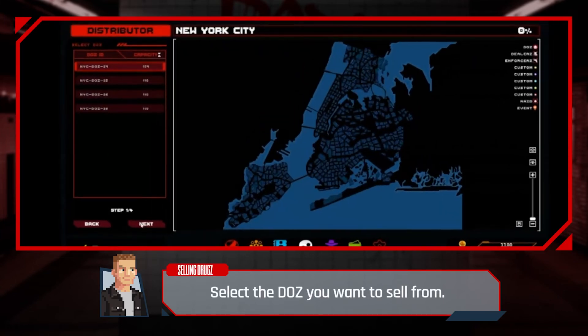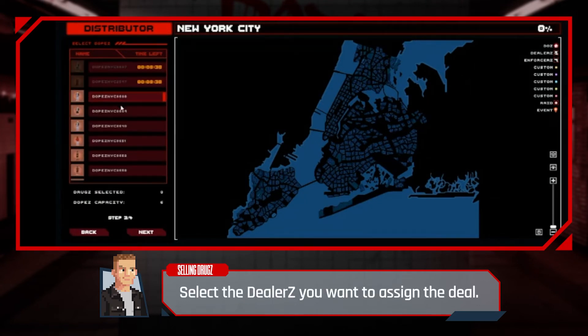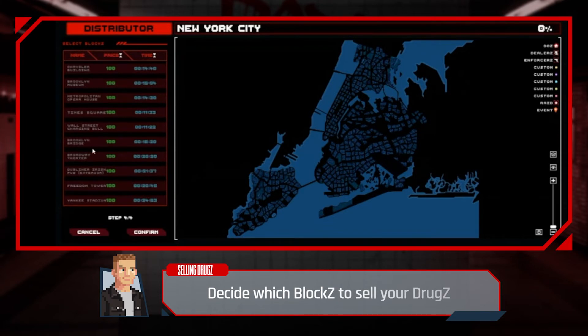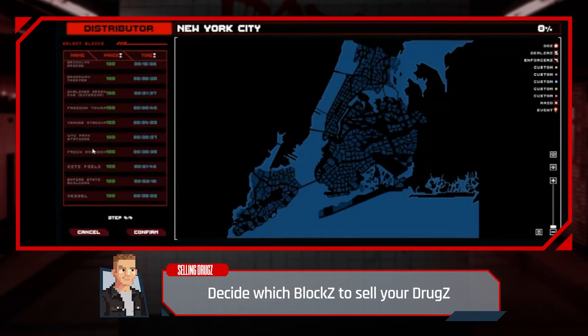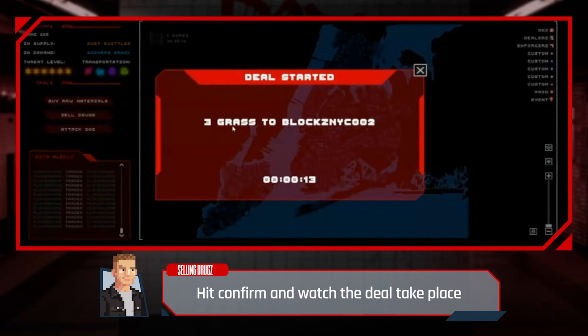Selling your drugs — select the DOZ you want to sell from and select the drugs you just created. Select the dealers you want to assign a deal, decide which blocks to sell your drugs, hit confirm, and watch the deal take place.